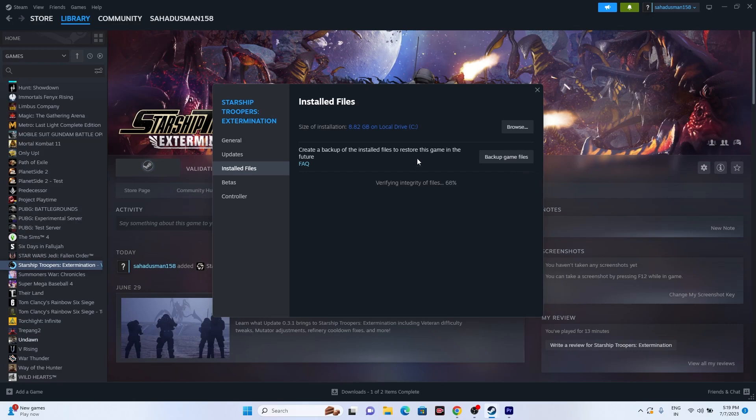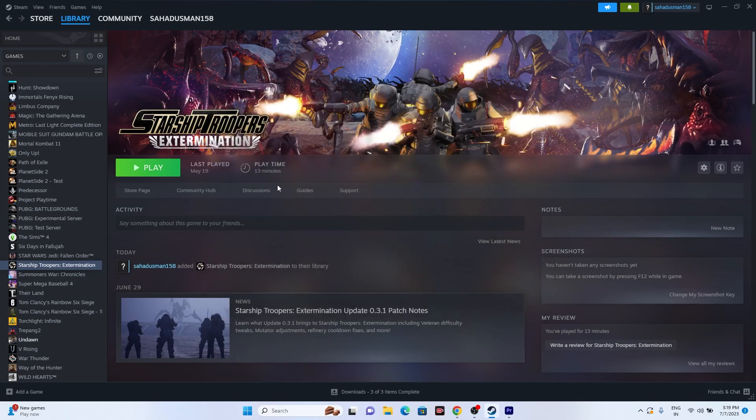You just need to wait for the verification to reach 100%. Once it reaches 100%, you'll get a message that all files are successfully validated, and the Play button will be available again. Click the Play button and try launching the game. If this is not working, move to the next step.